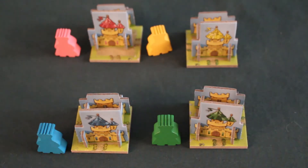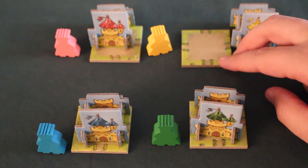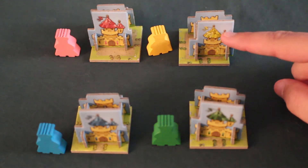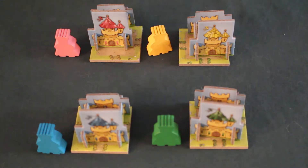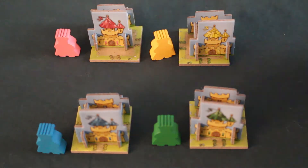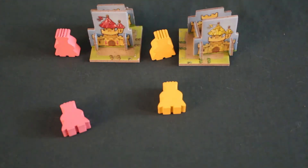We're going to do a setup for four players. Each one of the players will receive a starting tile, which they will place in front of them. On this tile, they will place their castle, which corresponds to their color. And then they will receive a pawn to represent their king. If we play with two players, the players will receive two king pawns, so they will play twice each turn.